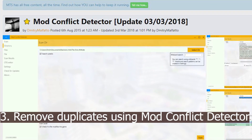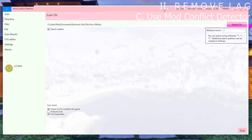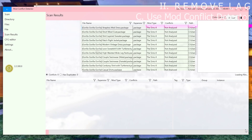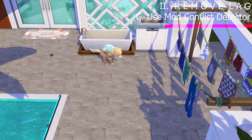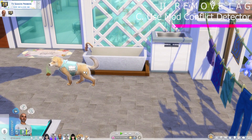The third option is using this awesome mod detector by Dimitri Malfato. It's not updated anymore — I think the last time this was updated was 2018 — but we can still use it, I still use it from time to time. You can download it from this site, and the first time you launch it, it's going to show in Russian. Don't panic — just close it again and the second time you open it, it's going to be in English. You can also download the language pack if you want to change the language settings to your own language.